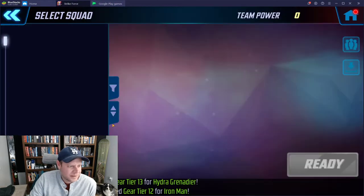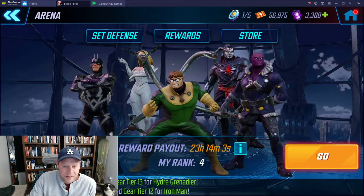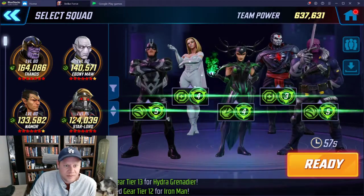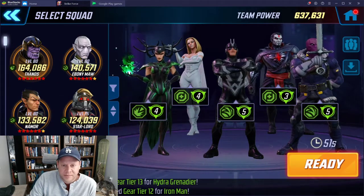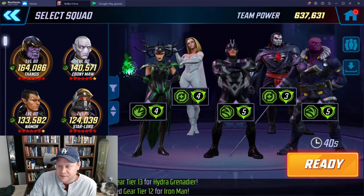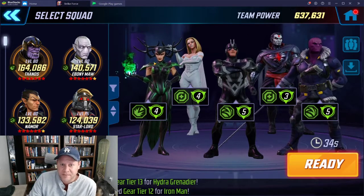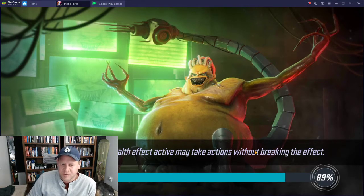Maybe instead of Doc Ock I want to try Hela and do an ability block spread. Let me save a team and try it - maybe doing an ability block spread that doesn't drag out my blitz teams. I'll try Hela. She might be a bit light but I'll put her in the corner. The idea is: ability block Dr. Doom on turn two with Zemo and then spread with Hela. We'll see how it goes. Similar team power but faster animations with Hela over Dr. Octopus.